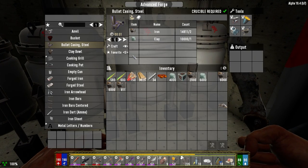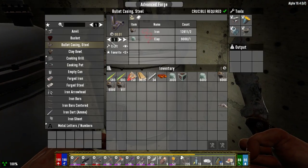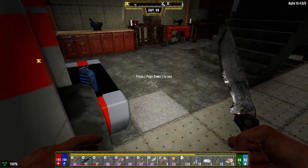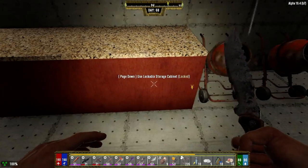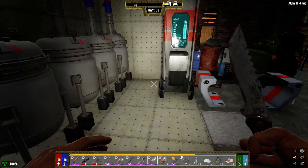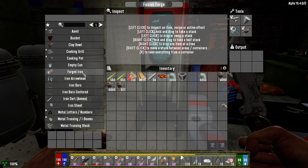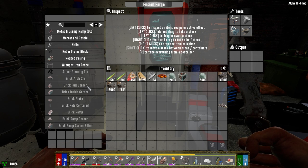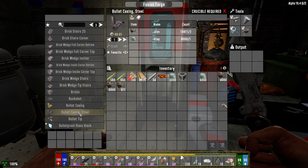Get those started. We're going to try the fusion forge out here in a second. The fusion forge - kind of cool looking. I've decided to put it here for now. We need to get the same stuff in here as we had in everything else, which I don't really have everything just yet. Do I need a crucible for the bullet tips? I guess I do. Crucible required.